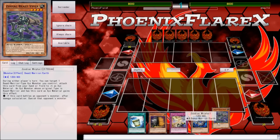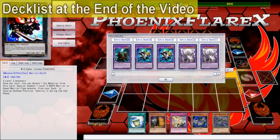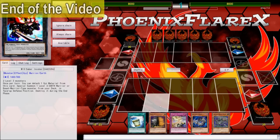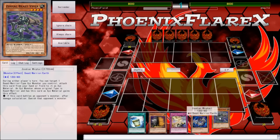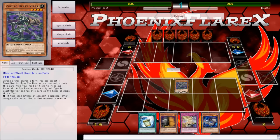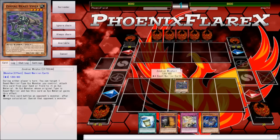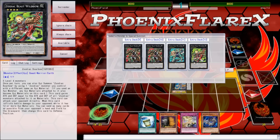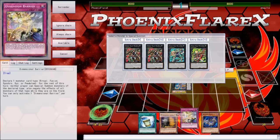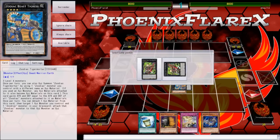Now this hand is kind of terrible. Didn't draw any way to a Ratpierre, which is kind of bad, but hey, we take those. So what I can still do is I can still go Viper up into a few of my Zoo Exces, like Tiger Mortar into Bullhorn to get a search, and just do stuff like that. I've got Instant Fusion for the follow-up, so that's kind of fine.